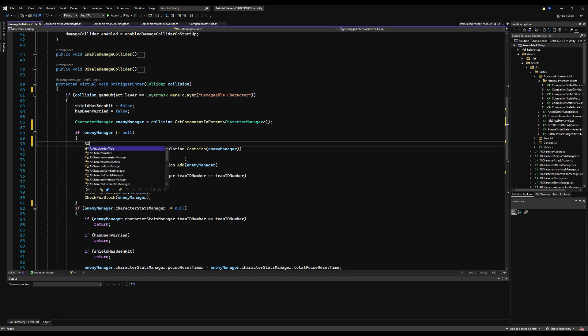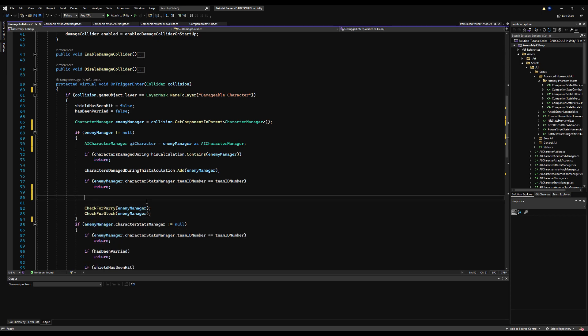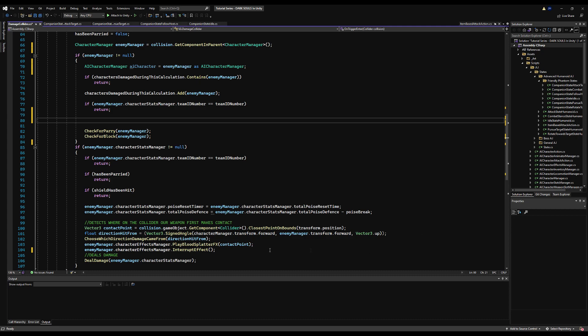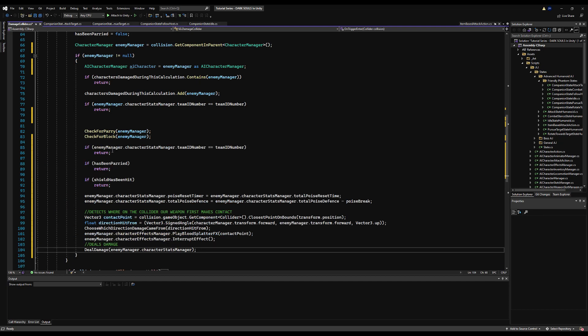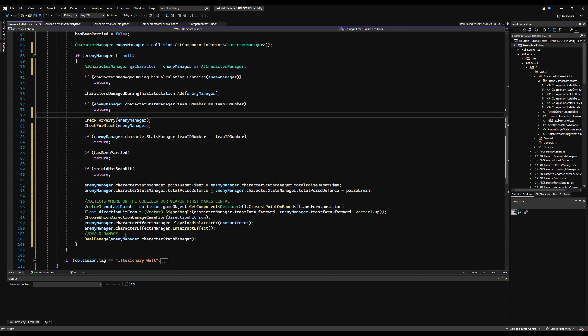The easiest way to fix this is on TriggerEnter on your damage collider. Make a cast — casts are very cheap, almost non-existent cost, so don't worry about using them. What you do is check for an AICharacterManager: declare AICharacterManager aiCharacter and set it equal to characterManager as AICharacterManager. That checks whether this enemy manager is actually an AICharacterManager. Copy everything inside the character status manager, delete it, and paste it right below — now we call everything from the enemy manager.